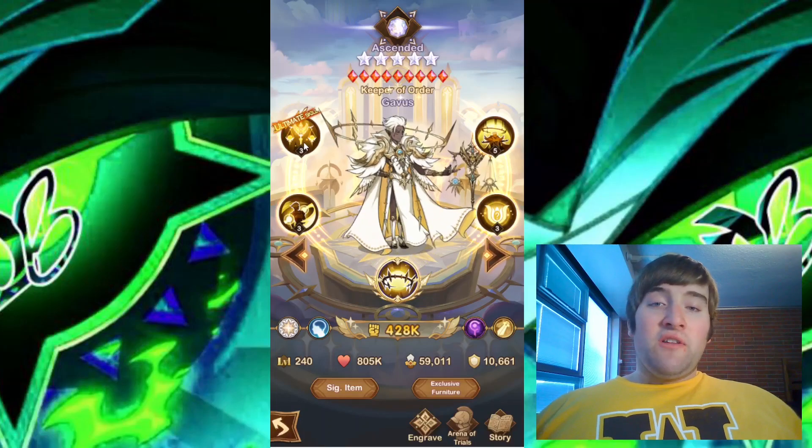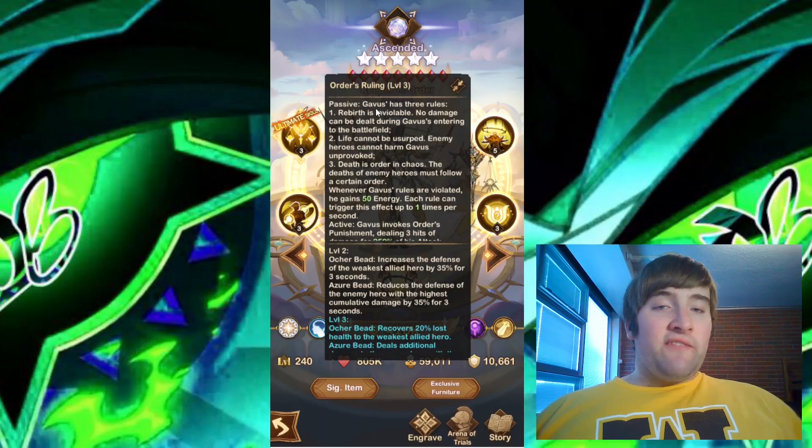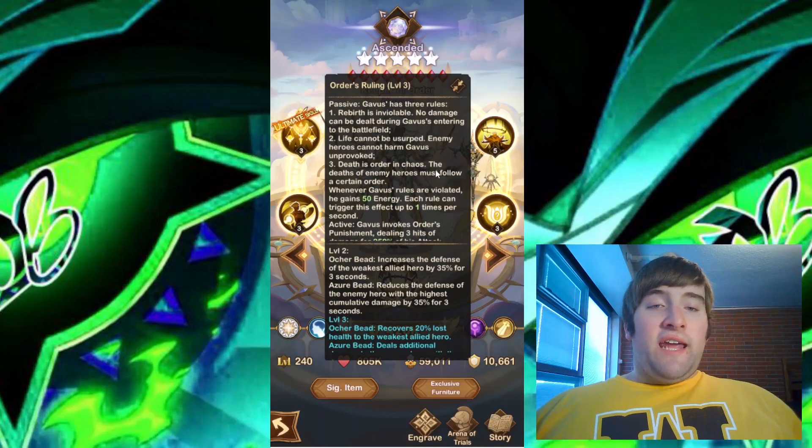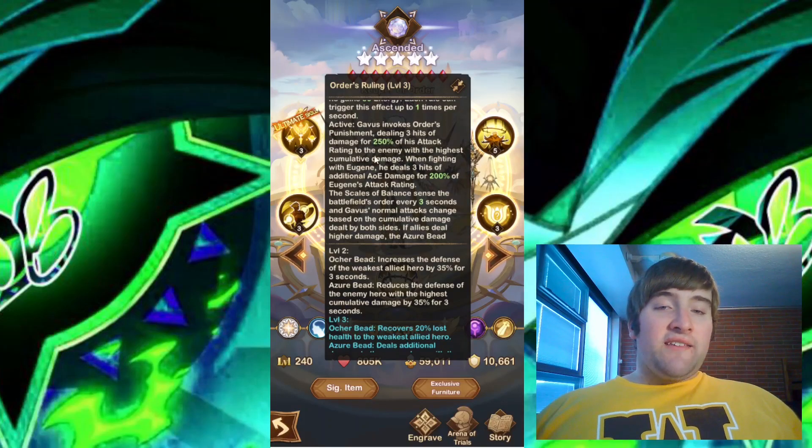So let's go ahead and first start with the ultimate skill. We have Orders Ruling. This has a passive and an active ability. With the passive ability, Gavis has three rules. The first rule is rebirth is invulnerable — no damage can be dealt during Gavis' entering to the battlefield. The second rule is life cannot be usurped — enemy heroes cannot harm Gavis unprovoked. And the third rule is death is order and chaos — the deaths of enemy heroes must follow a certain order. Whenever Gavis' rules are violated, he gains 50 energy. Each rule can trigger this effect up to one time per second. And with the active ability, Gavis invokes Orders Punishment, dealing three hits of damage for 250% of his attack rating to the enemy with the highest cumulative damage.